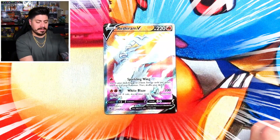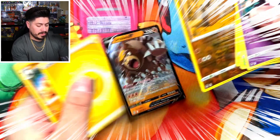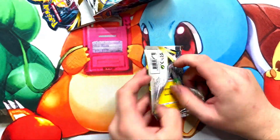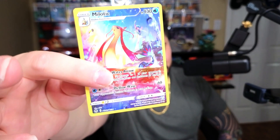Reshiram V! Oh, we got another V right here — the Ursaluna. We got the trainer. Milotic — you guys want to see that? Bam, let's get that focus going. Sheesh, I'm telling you guys, we're stepping up the game.